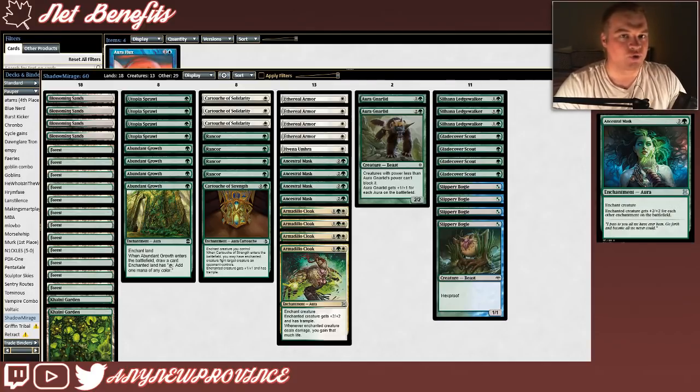We're also running Ancestral Mask, which is sort of like a really pumped-up version of Ethereal Armor. It costs 2 and a green for an aura that gives enchanted creature +2/+2 for each other enchantment on the battlefield.